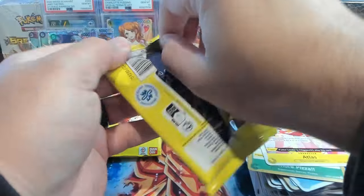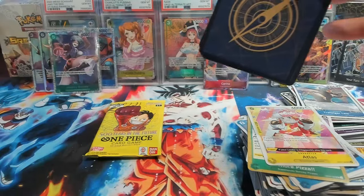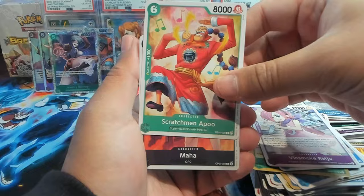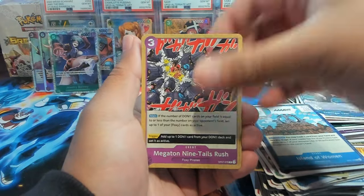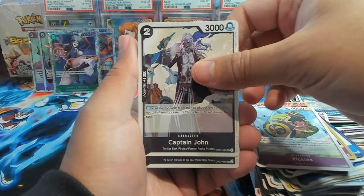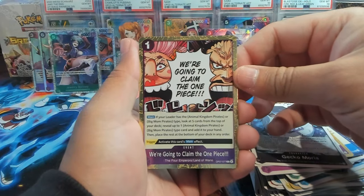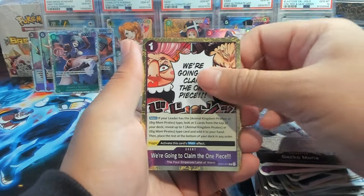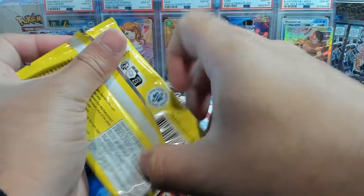Alright, last two packs of the box. Doesn't look like we'll get an alt art leader but we could get an SP card still, so hopefully. We have Gecko Moria, Scratchman Apoo, Megaton Nine Tails Rush, Pickles, Captain John, Gecko Moria, Foxy — we're going to claim the One Piece, I think that's Big Mom if I'm not mistaken — and then Kaido, and then Frankie as our second rare.